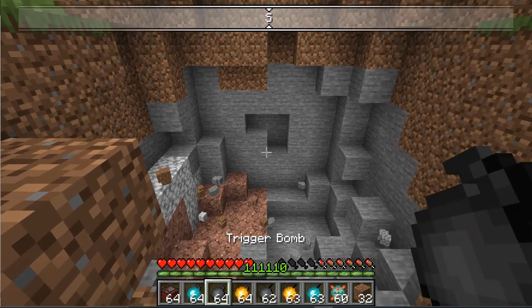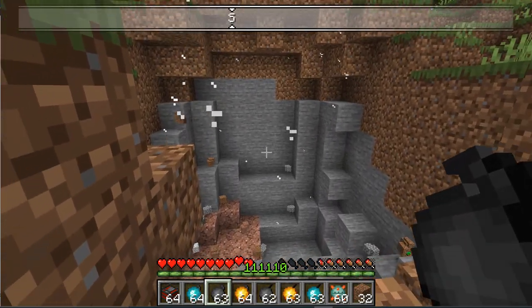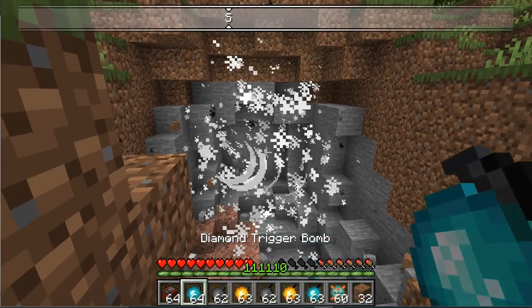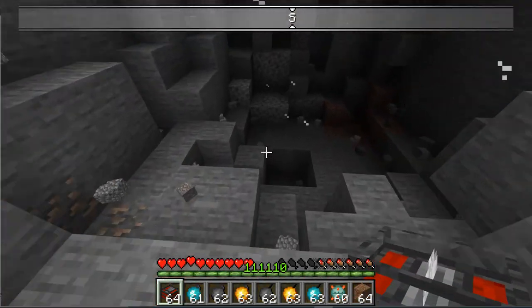These are the trigger bombs. Trigger bombs work slightly differently — they explode the instant they touch something. So the instant it touches the wall, it'll explode. The Diamond Bombs are my favourite because they do the most damage.